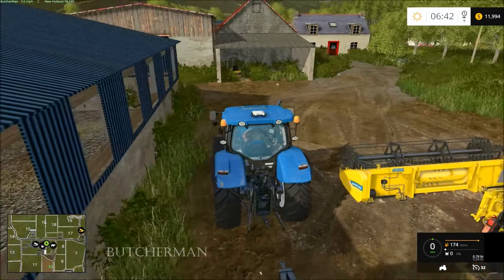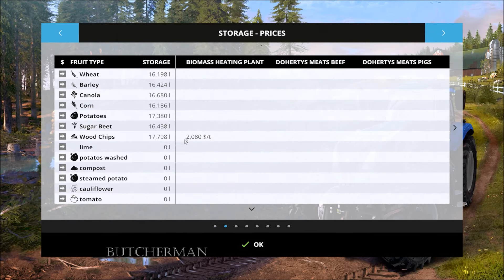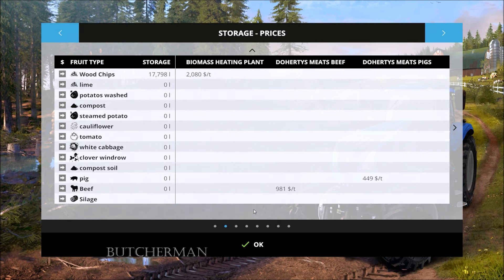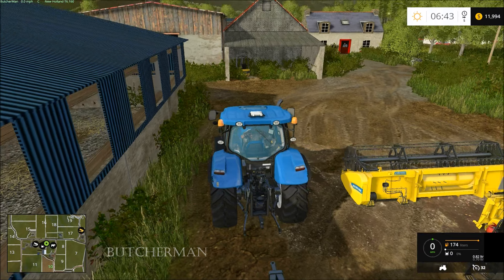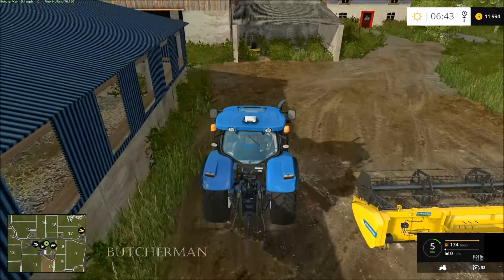We're going to jump into the New Holland. Looking in here tells you a lot too. Looks like four sale points. Wood chips, pigs, and beef — so somewhere on this map are pigs and beef. Keep your eyes peeled for those.